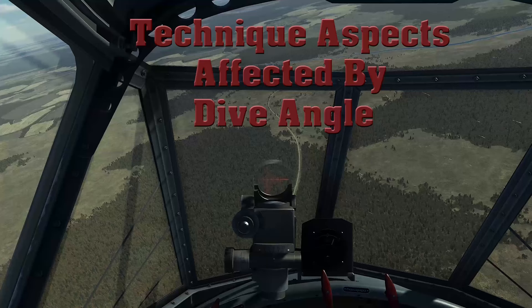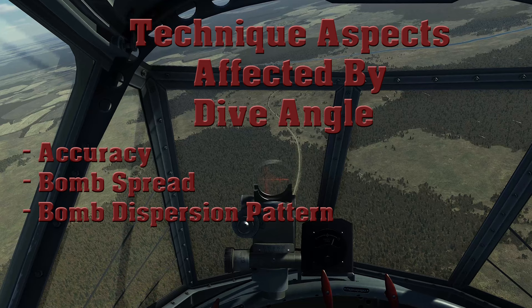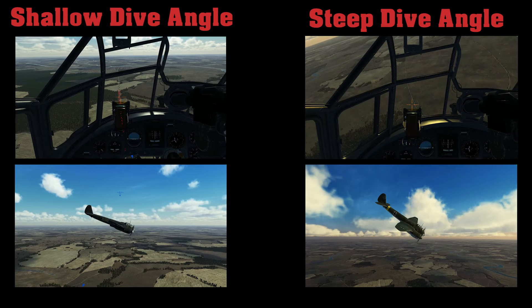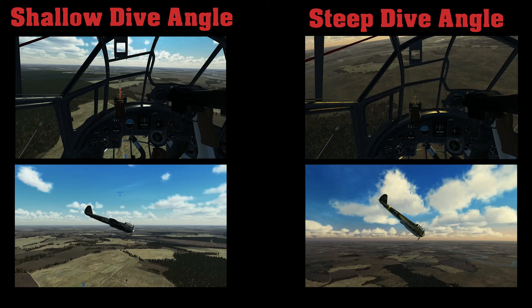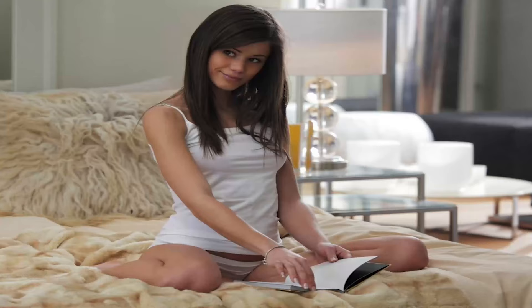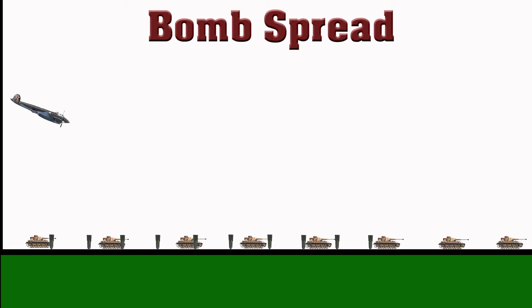There are four important components of this tank attack technique affected by dive angle: accuracy, bomb spread, bomb dispersion pattern, and dive recovery. Generally, accuracy is easier at a shallower dive angle because you're attacking a linear horizontal target, and a shallow dive presents the column at a more horizontal angle. Since you're not diving steeply, you can drop lower and closer to the targets because you won't need as much room for dive recovery. But that is only part of the story.